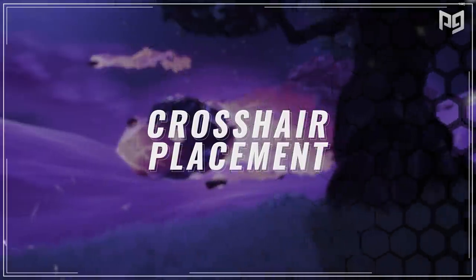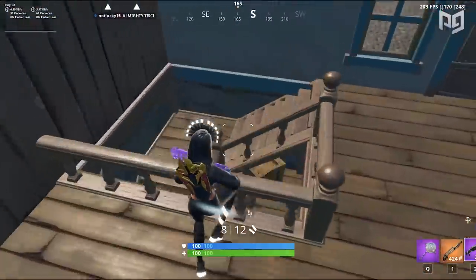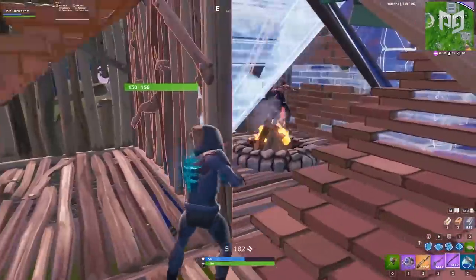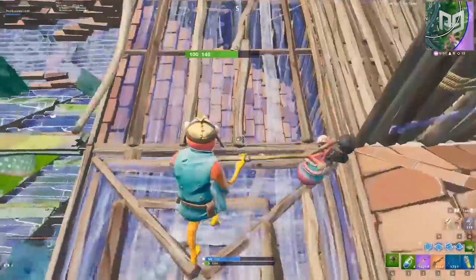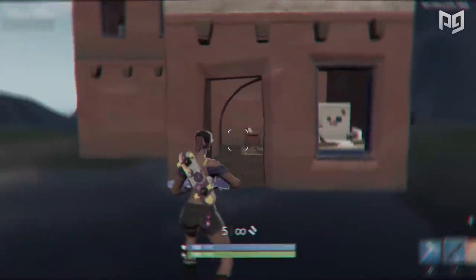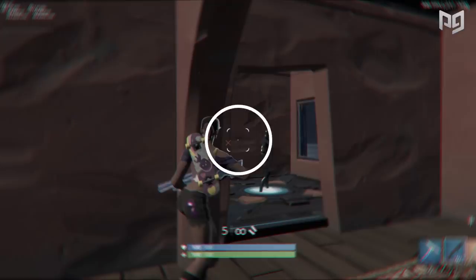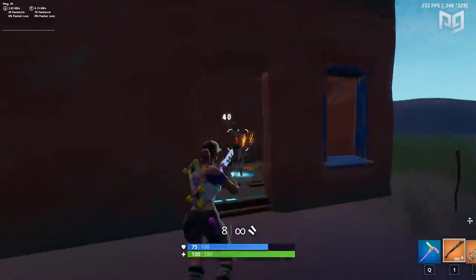Crosshair placement is one of the most fundamental aspects of aiming in nearly every shooter game. The idea is to always keep your crosshair at a position where you're making as little of an adjustment as possible when you go to shoot your target — basically making sure your crosshair is pointed at where you think the enemy will appear. Good crosshair placement can help you land shots sooner and with higher accuracy. Newer players need to always be conscious of their crosshair's position, but with enough practice, you'll start placing it at the right spots instinctively. For instance, if you're about to turn a corner expecting an enemy, you'd want your crosshair at head level. You also need to make sure you're not aiming somewhere there's no chance your opponent is.